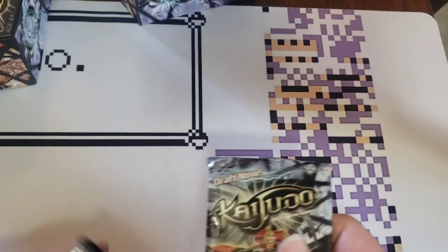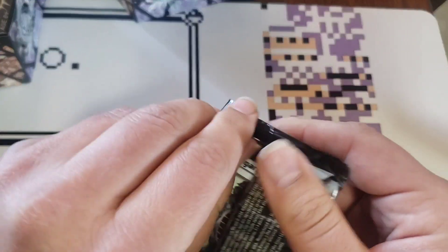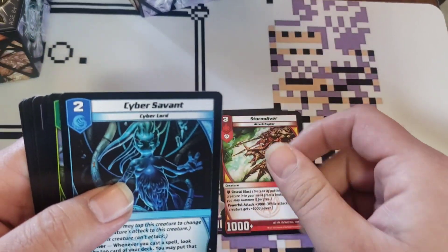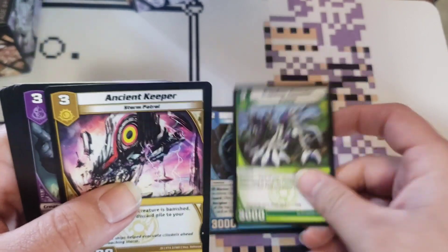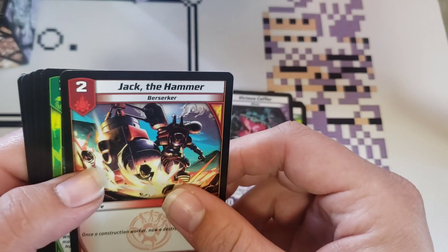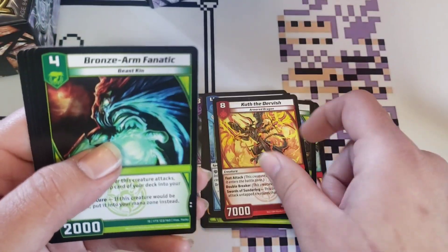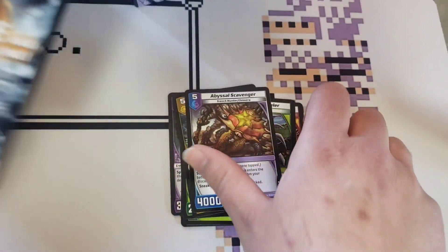There are five packs again. Storm Driver's pretty neat. Love the art of Saber Servant as well. Ancient Keeper, Vicious Copper, Jack the Hammer. Kuth the Dervish — I am quite a fan of Kuth.